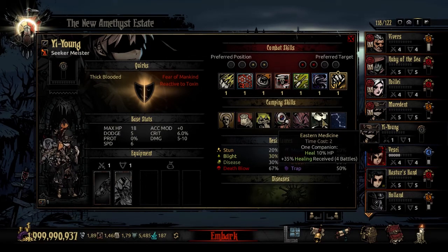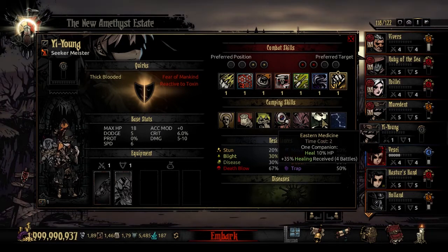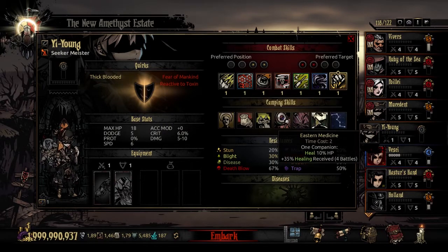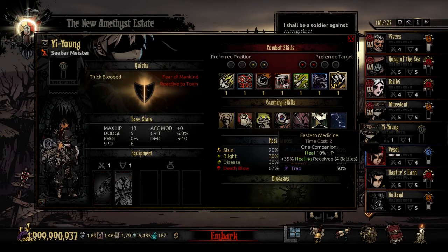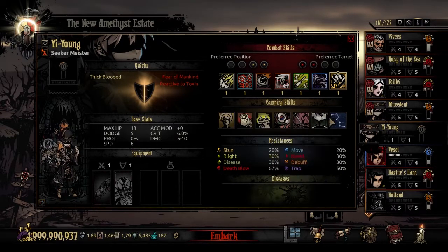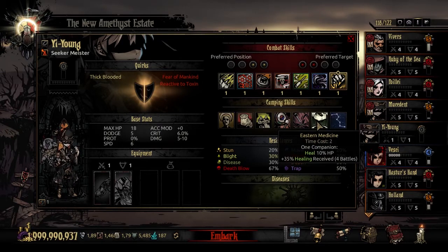The third unique camping skill is Eastern Medicine, time cost 2. You select a companion, heal them 10% of their HP, and they receive a buff for plus 35% healing received for the next four battles. Especially if the Meister is your healer using Acupuncture, you'll gain a lot from this plus 35% healing received. Or if you've got one guy who gets hit far more than the rest, this is a good way to even things out and make it more manageable. Depending on party comp, Soldering or Eastern Medicine will be really good — and you can always swap on the fly.